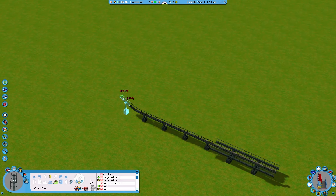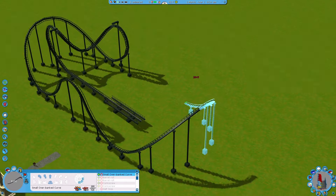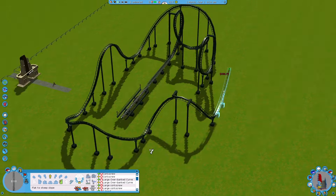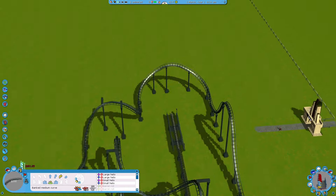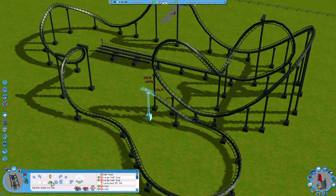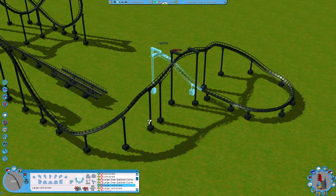Hello everyone, it's Mookie and F&W back with another episode of the RC3 Coaster Challenge. In this episode we're tackling the Twister Coaster, which is another coaster that's kind of redundant, simply because the extended coaster can do everything the Twister Coaster can and more. So there's really no point in using this, but since we're doing the Coaster Challenge, I want to do all of them.